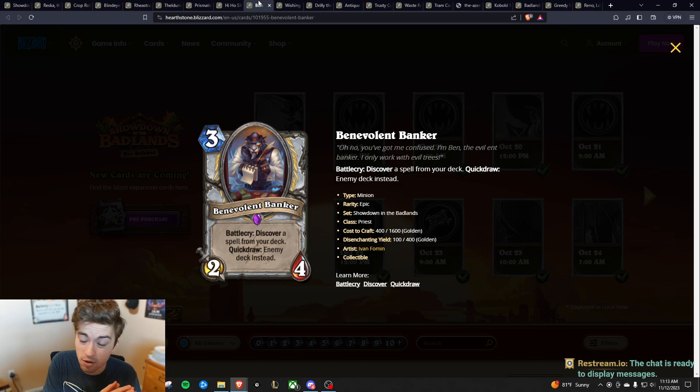Next we have Benevolent Banker. This card is not one you really build a deck around, but it could easily just fit into an already existing deck — Control Priest. If you have Control Priest but don't have all the cards filled out, this could easily go right in there and act as more disruption for your opponent. It's just a solid card overall.